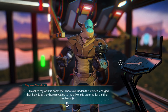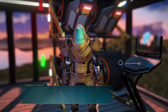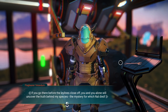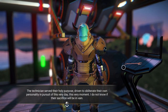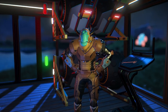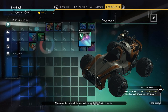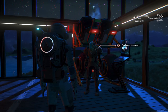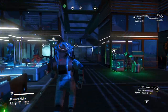'Traveler, my work is complete. I have overridden the ley lines, charged their holy data. They have revealed to me a monolith — a tomb for the final prophecy. If you go there before the ley lines close off, you and you alone will uncover the truth behind my species, the mystery for which Nal died.' A monolith has been activated — if I reach it quickly enough I will gain this forbidden knowledge. We got a boost module — let's install it. Monolith detected — ten minutes to get there.